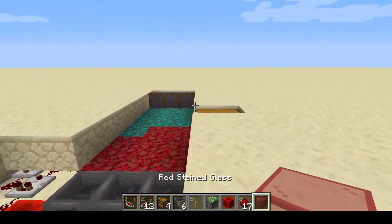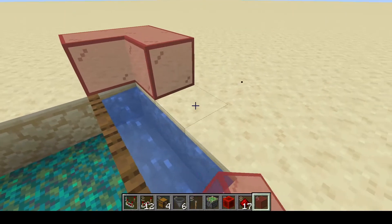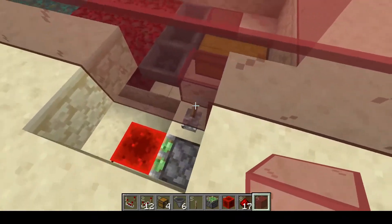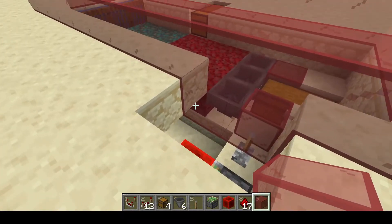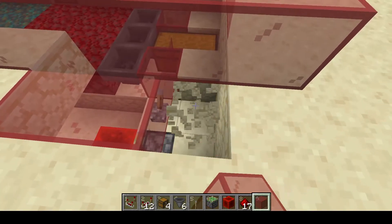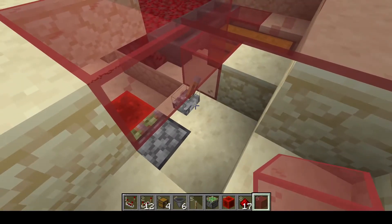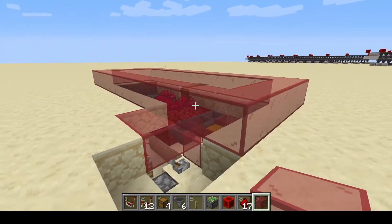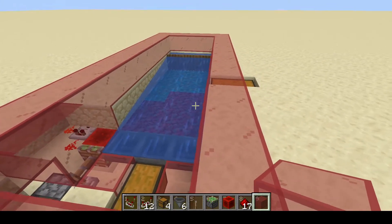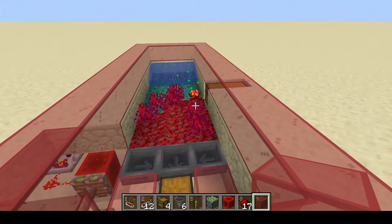Just close this up however you like — I like to use red stained glass; it fits the nether vibe and doesn't interfere with any of the chests. You just need to be able to access your lever, so give yourself a way to come down and access that, or you can route the redstone signal up somewhere different.